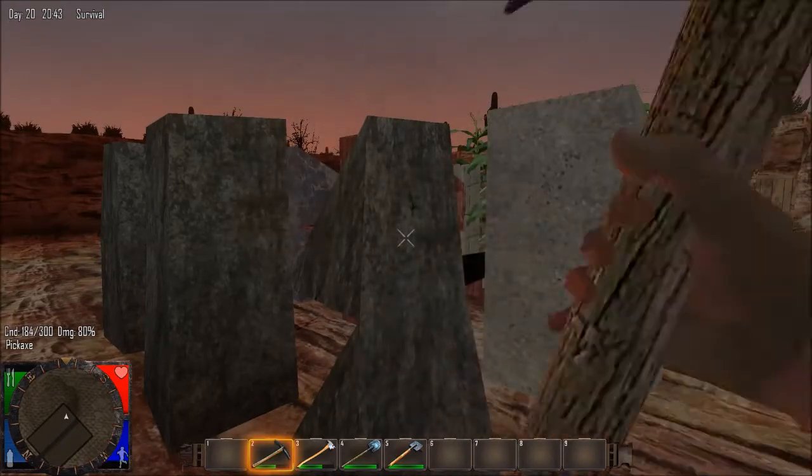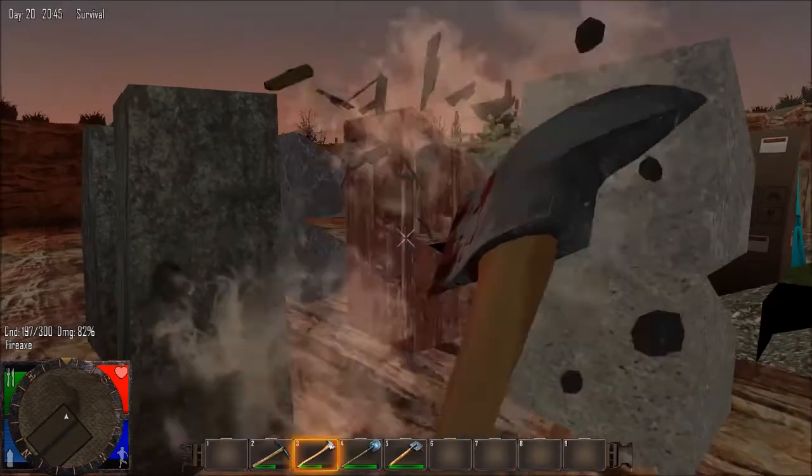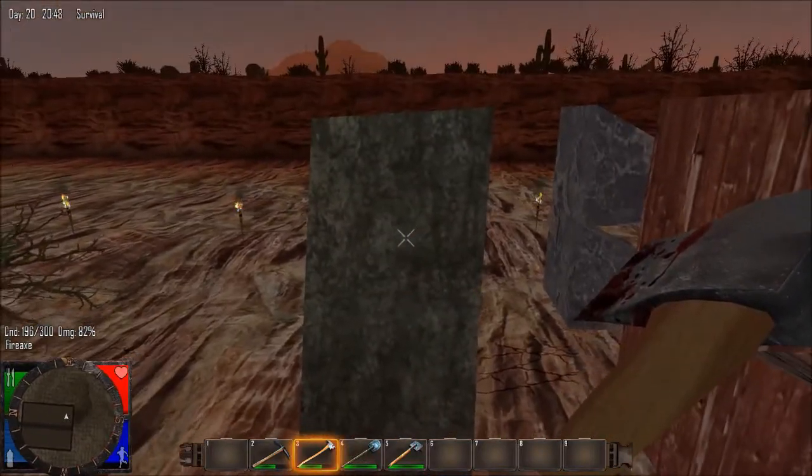This is Sloped — that's all it's called, Sloped. It has the stone noise until it breaks, and then it's wood. And wood is also what you get.